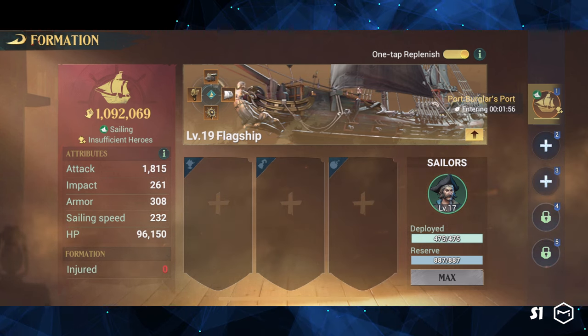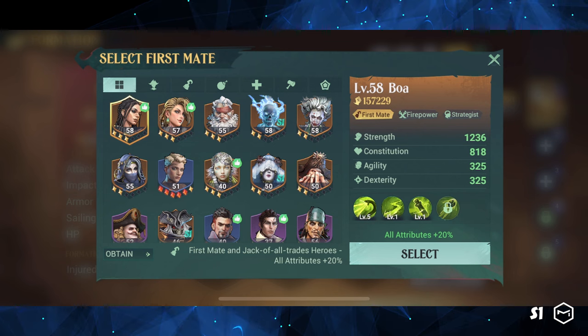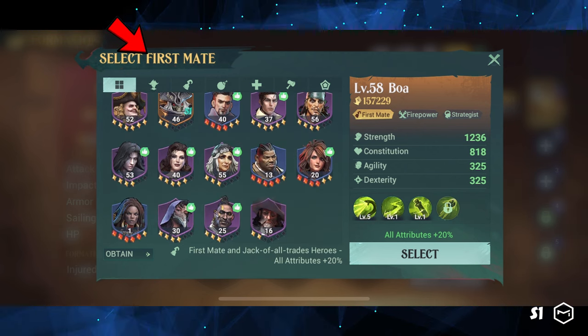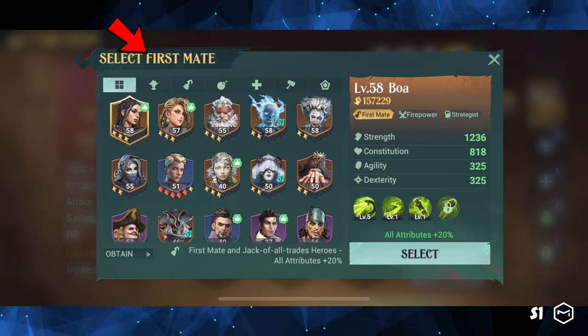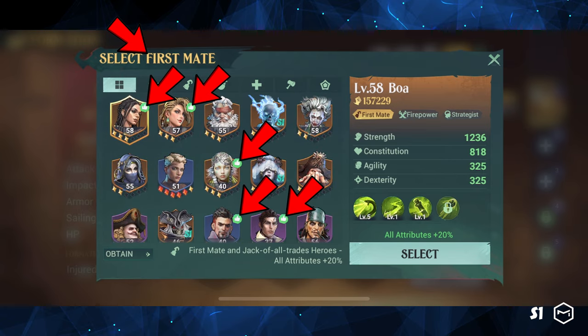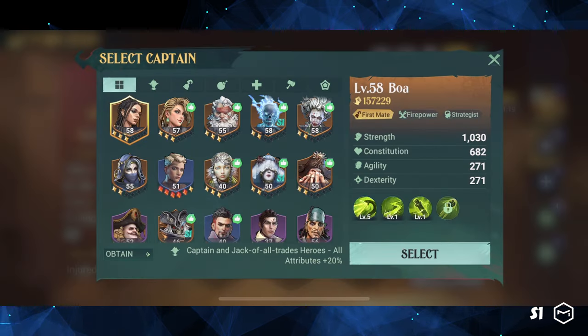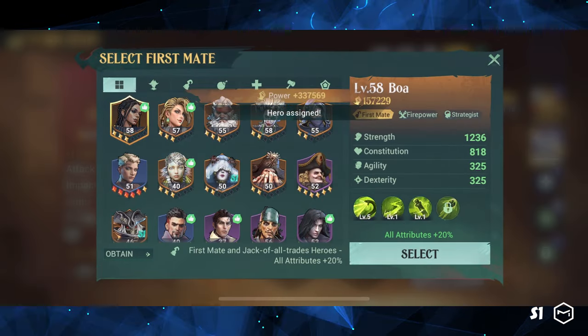Selecting a hero for a position is quite simple. We don't need to remember a hero's specialization. Once we click on a position, we will see a list of available heroes. Look for heroes with a green thumbs up, as they are the appropriate hero for the position. Make sure to choose the right hero for each position to optimize your ship's performance.